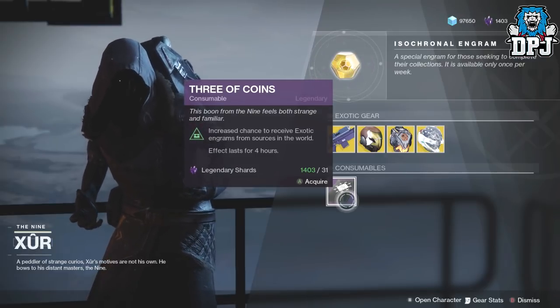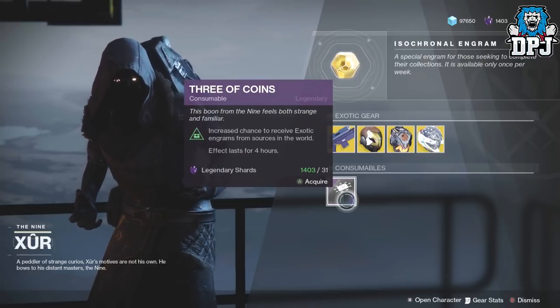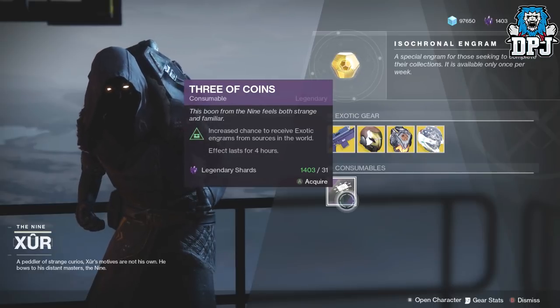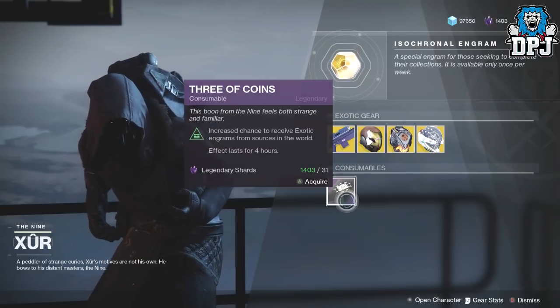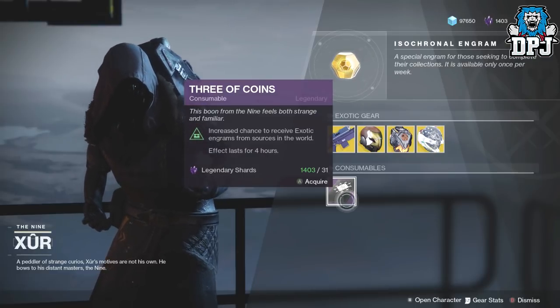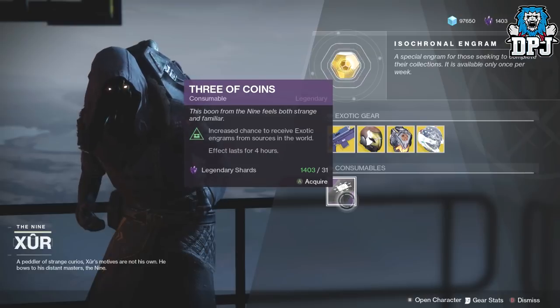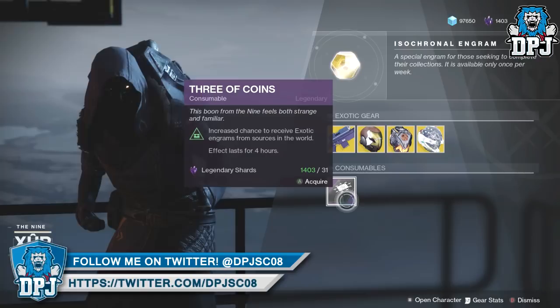The Three of Coins increases the chance to receive exotic engrams from sources in the world. The effect lasts for four hours, so you only have to use one every four hours — there's no need to stack them as it won't change the effects. You can do as many strikes, public events, and crucible matches as you want within that four hours and still only need to apply one.